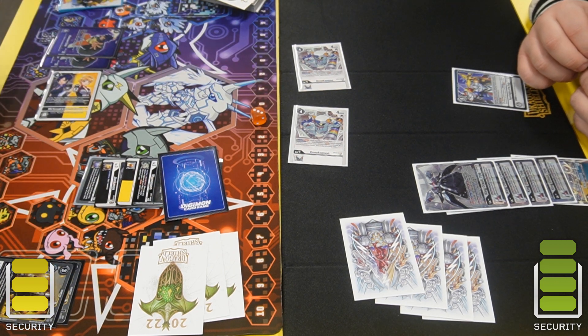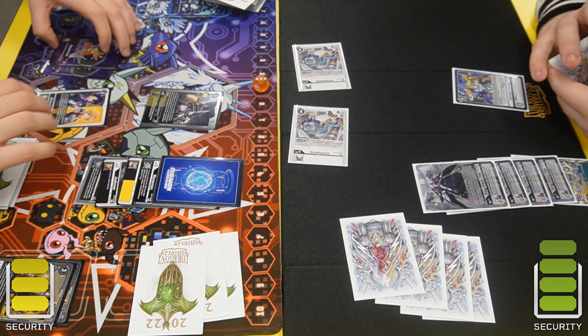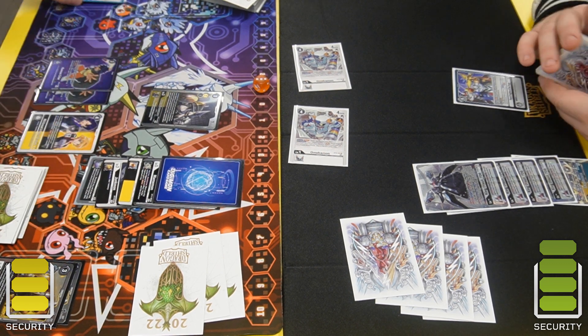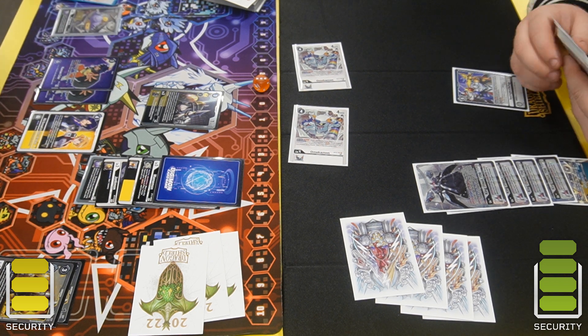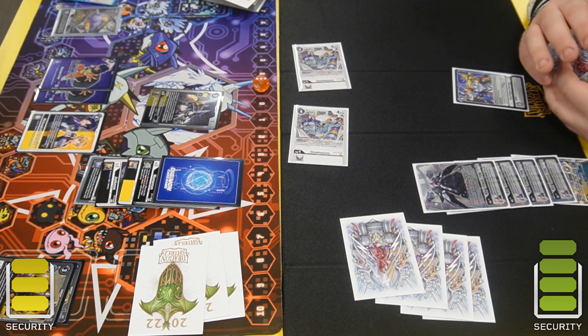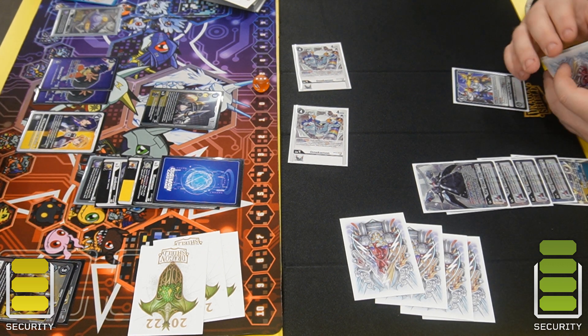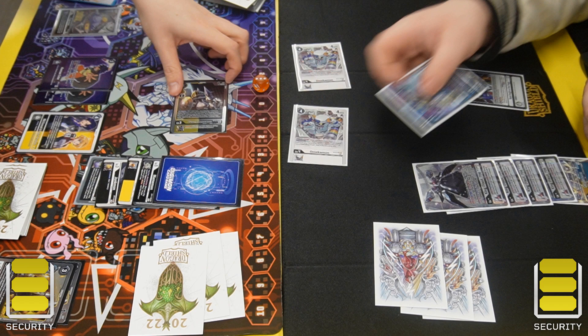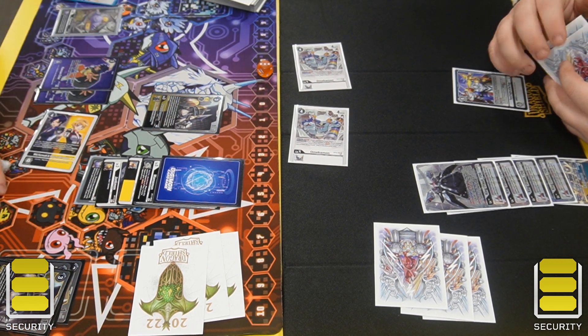He doesn't want to get rid of it, so he ends up gaining a memory and drawing a card. I block with the other Pawn, which allows me to use Keenan to gain two memory or pass to my turn. A very nasty combo of cards — the Keenan on the opponent's turn is so good. So I swing with the Pawn Chessmon, get to play another Pawn Chessmon out.